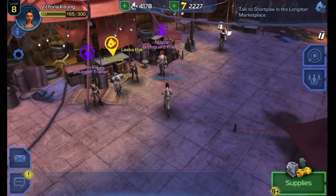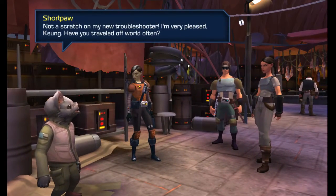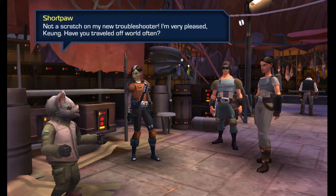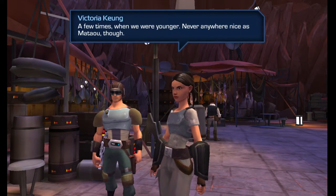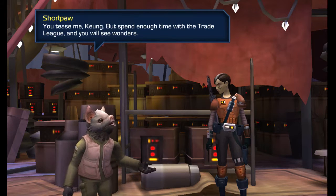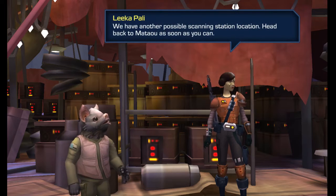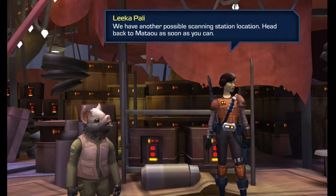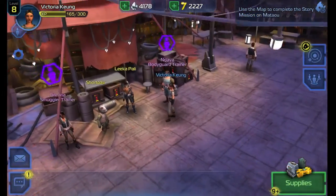Let's see what Shortpaw has to say. 'I'm pleased — quite pleased. Not a scratch on my new troubleshooter, I'm very pleased. Kwong, have you traveled off world often?' 'A few times when we were younger — never anywhere as nice as Mattal though.' 'You tease me, Kwong. But spend enough time with the Trade League and you will see wonders.' 'Shortpaw has got a job for you — we have another possible scanning station location. Head back to Mattal as soon as you can.'